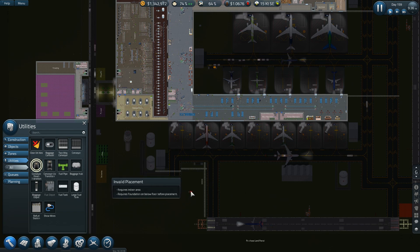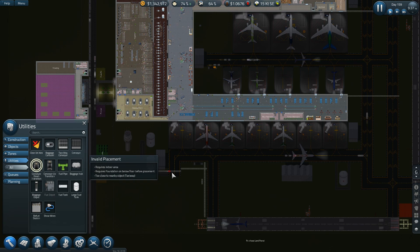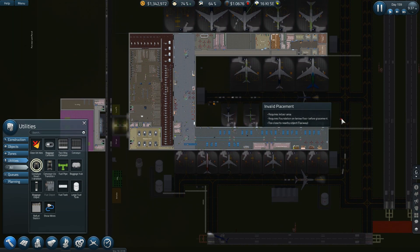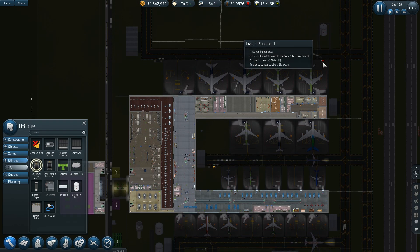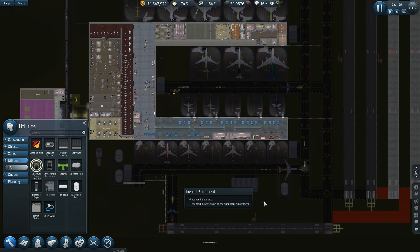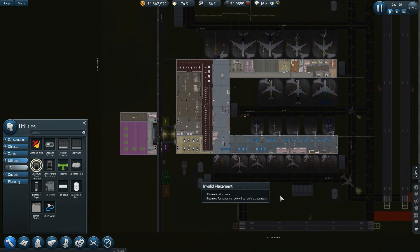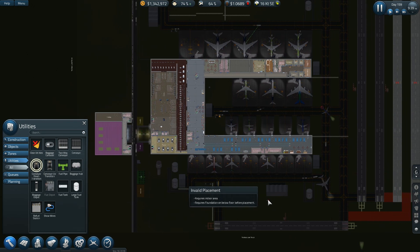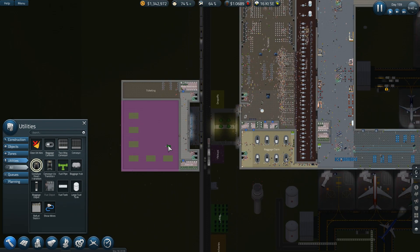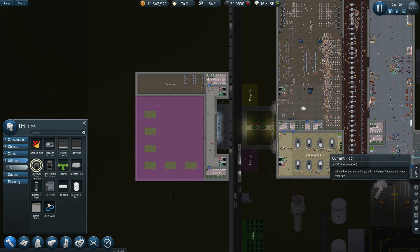I'll clean this up a bit — get this out of here, clean this up, get a path directly to these gates. Or maybe just take the path out and only use this one and the one up here. Nothing else is happening except this is seeming really big under here. I have to put the hubs out here in order to get them hooked up.